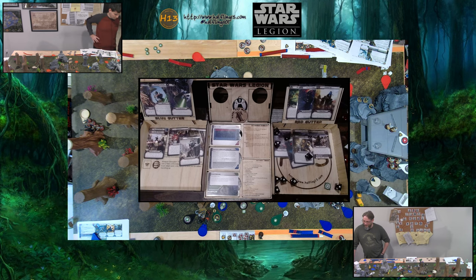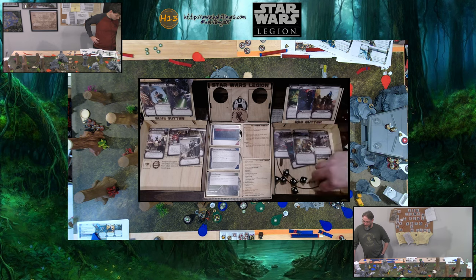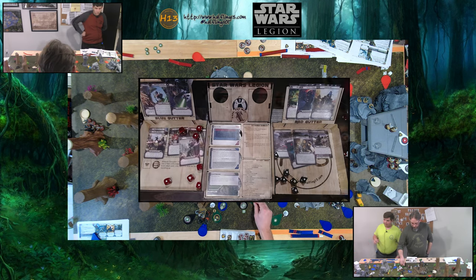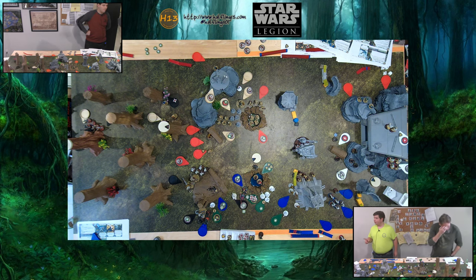Crits don't really matter for deflect. Six dice rolled — reroll two, total eight hits. One goes to cover — eight out of nine. Maul has a surge but that's four saves, so he takes three wounds. He has one HP left. Can we repair Maul? Because of robot legs — no.